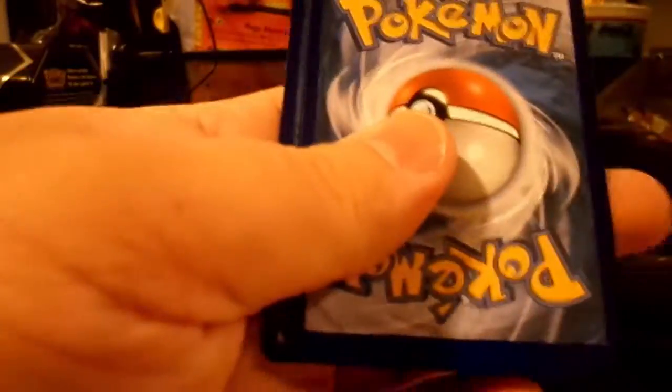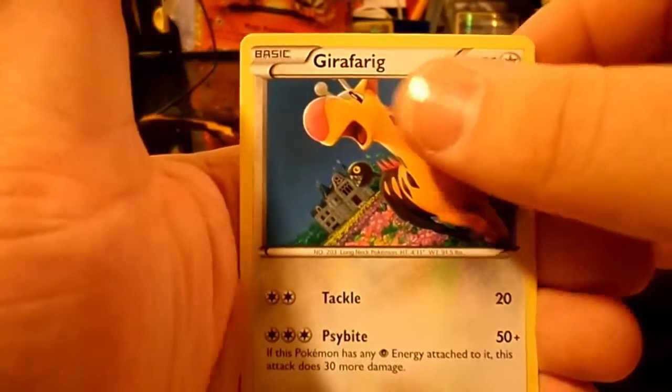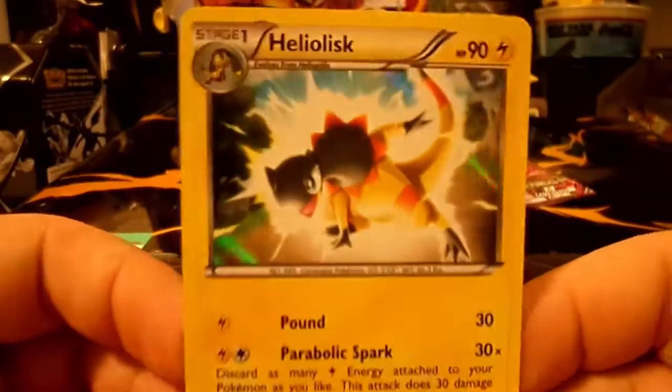Let's go with the Deonti pack. Flip it around. We got a Helioptile, a Girafferig, and a Heliolisk. Not bad.